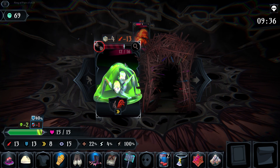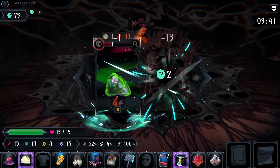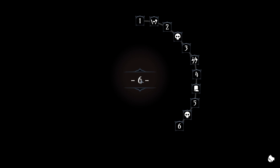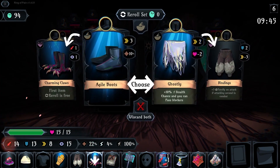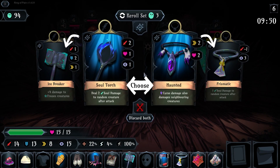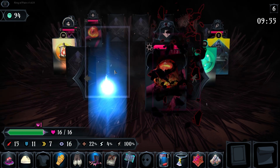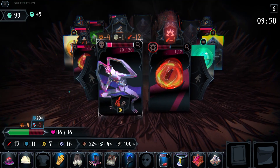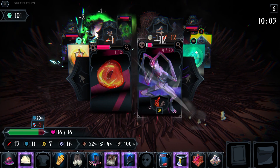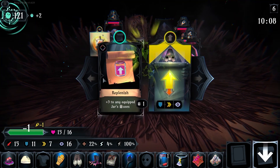This guy is still faster than me. Do I fight him? Oh, we dodged it — hell yeah, perfect. We even exploded the bomb. Everything is going my way and then some. What do you got for me? Because we're trying to be really slow here. Two soul damage — yeah, let's grab the soul torch. He's gonna blow up — everything is exploding.